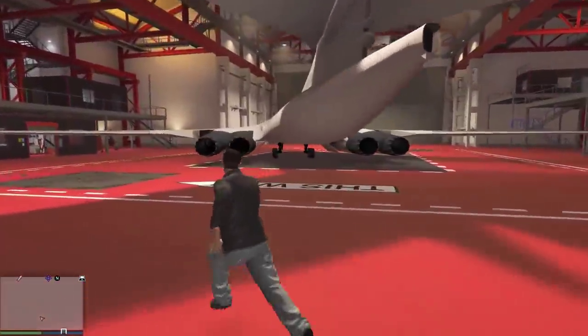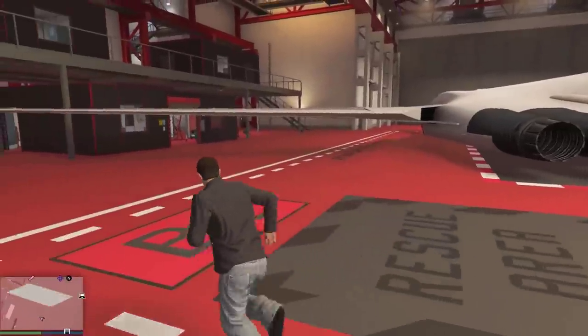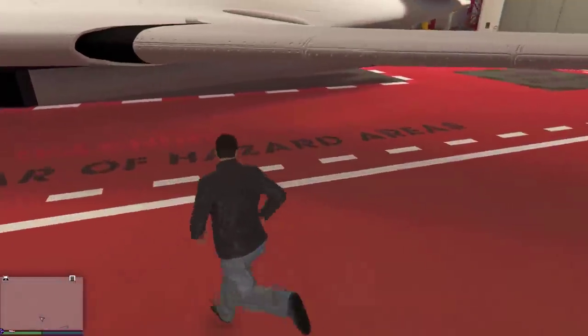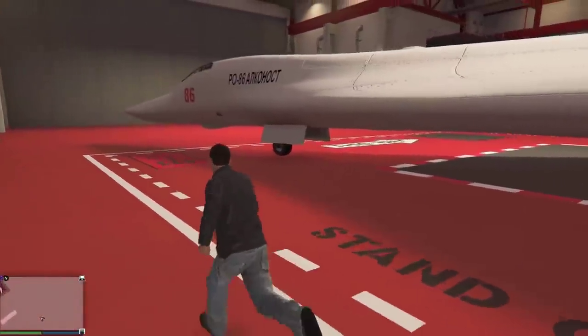Hello everyone, and welcome back to another GTA Online guide, where in this video we're going to be taking a look at the RO-86 Alunconos — I don't know how it's pronounced — a semi-stealth bomber jet added as part of the Cayo Perico Heist DLC.